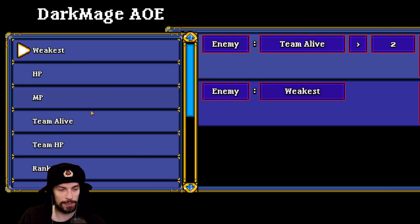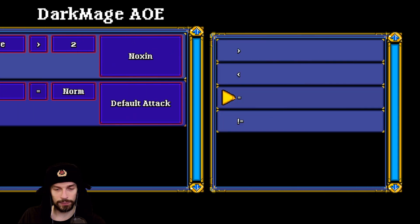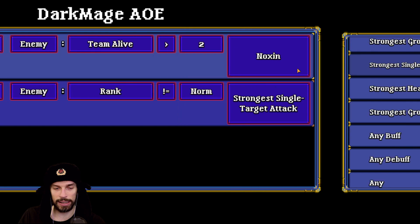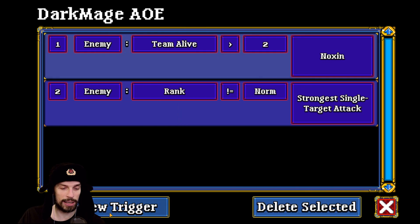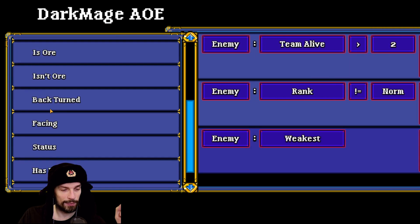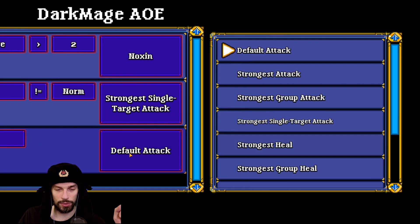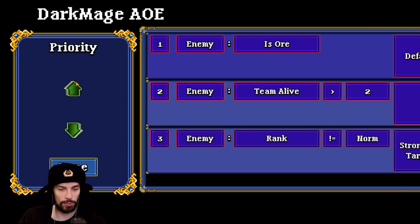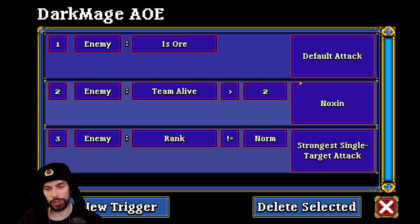New trigger: enemy rank isn't normal — use strongest single target attack. Also don't forget the ore condition — if enemy is ore, use default attack — and put it at the top. You can reorder conditions by pressing on the number and moving it up. So now the Dark Mage will: first check if enemy is ore and use normal attack; if not, check if there are more than two enemies and use Noxin; then check if the enemy is a boss and use the strongest single target attack.